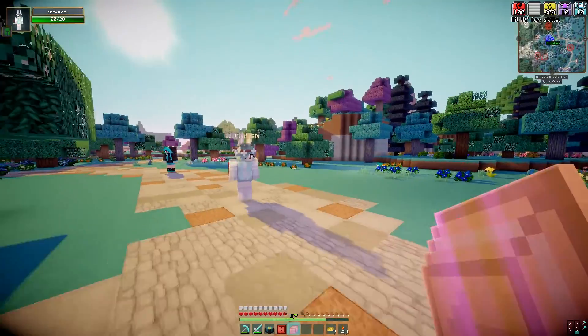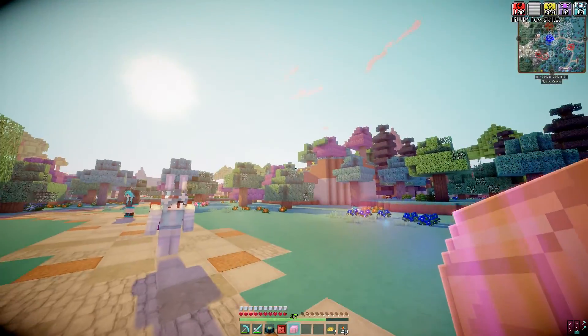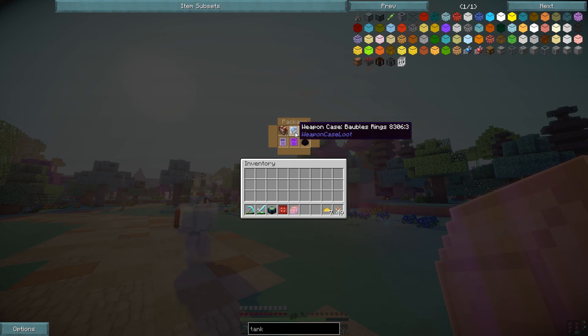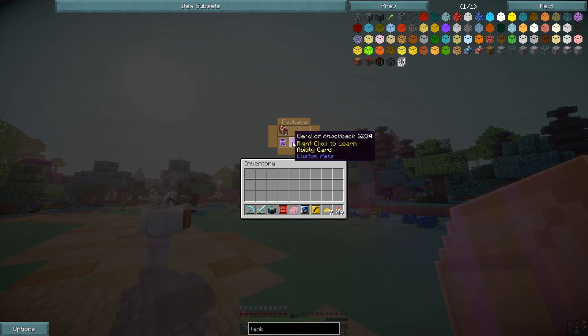Is it awkward if I open it now? No, go ahead. Oh my gosh, this is so cool! You got me a weapon case for bows? Yes! I'm opening that right now. We also have a weapon case of baubles rings. That's awesome.